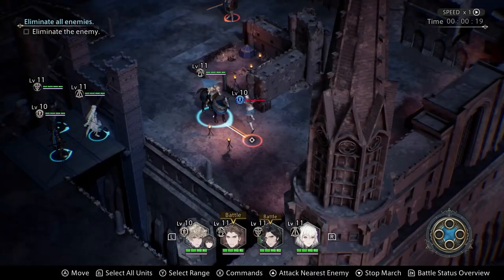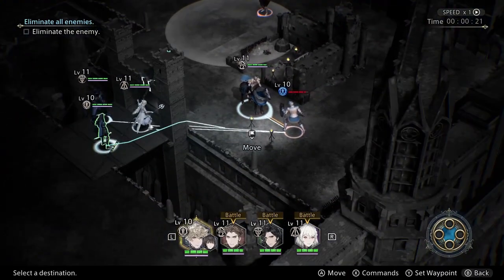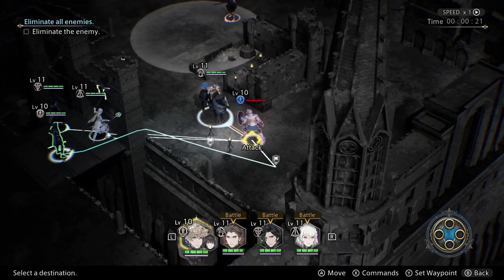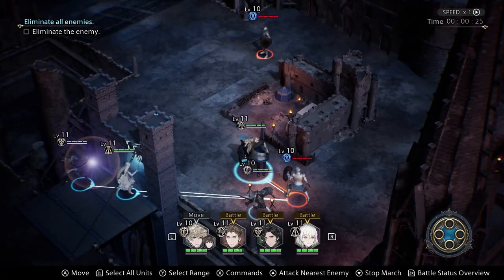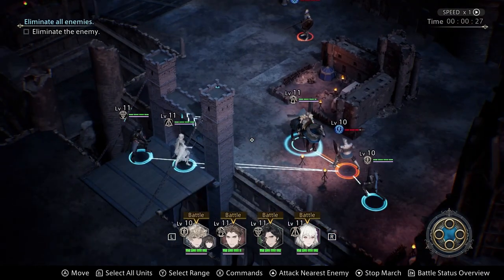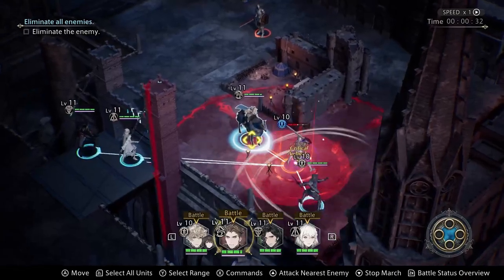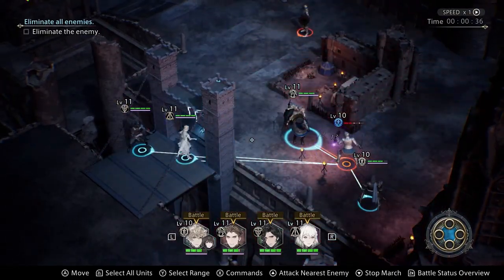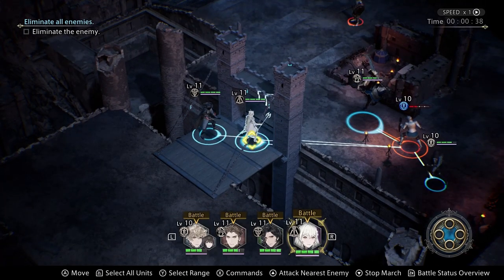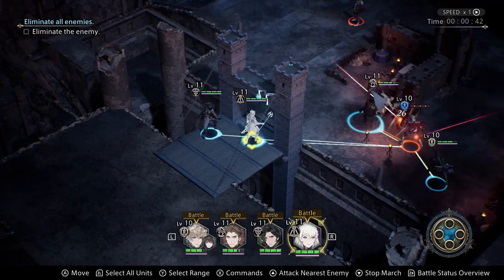Whenever possible, draw out one enemy at a time. Often times enemies will be spaced out just enough for you to move one unit into their sight range and draw them out without other enemies seeing you. Completing the mission's bonus objectives — like not having anyone go down or completing the mission within a certain time — rely on good management of your resources like your energy points, HP, and items. Avoiding big battles and ending battles quickly is the key to using fewer of these resources.